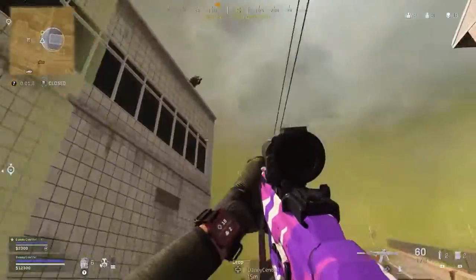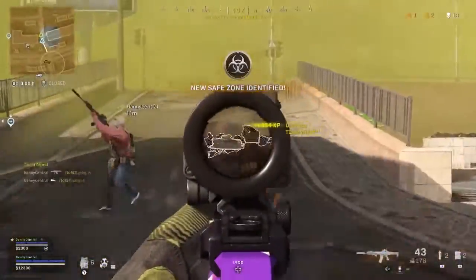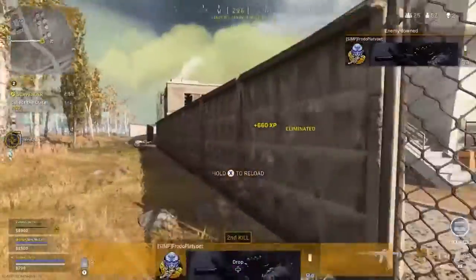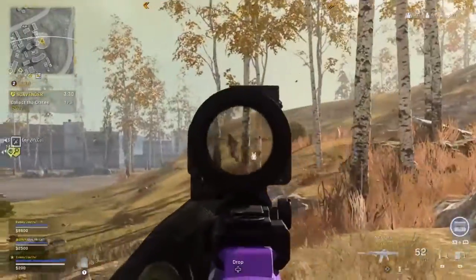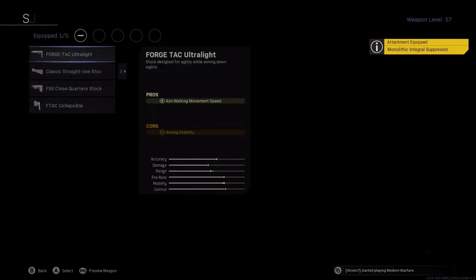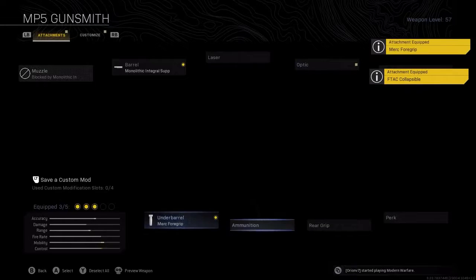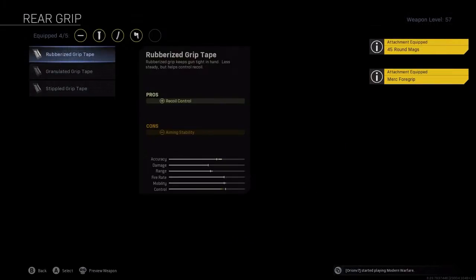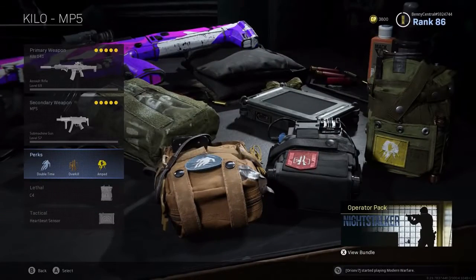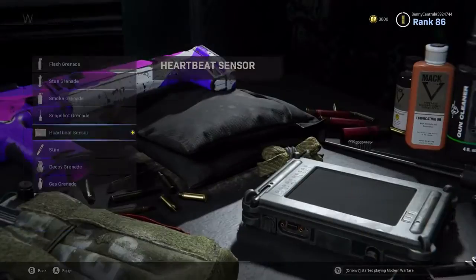I pair the Kilo with the MP5 — using the Kilo for medium to long range fights and switching to the MP5 for close quarters or moving around the map quickly. The MP5 build is the same as before: Monolithic Integral Suppressor, F-TAC Collapsible Stock, Merc Foregrip, 45 Round Mag, and Stippled Grip Tape. Perks are Double Time, Overkill, and Amped with a Heartbeat Sensor and Stun Grenade.